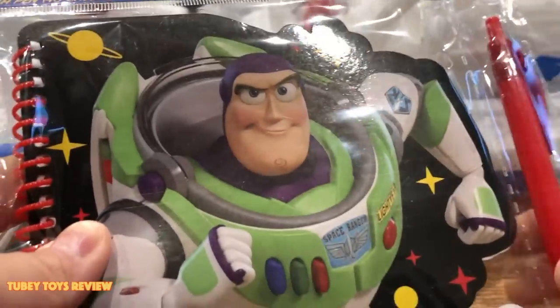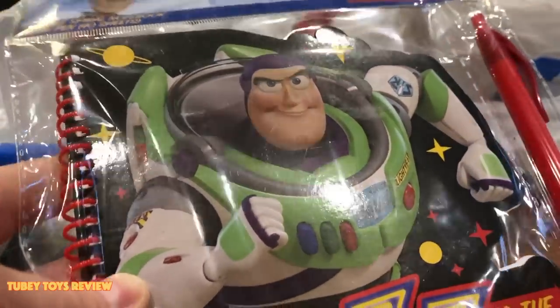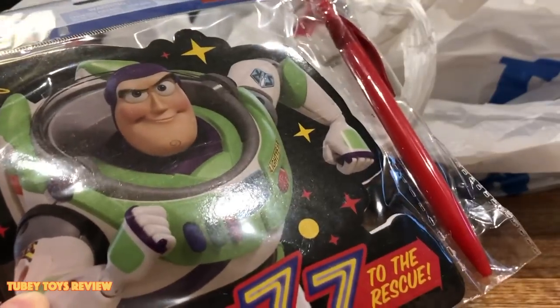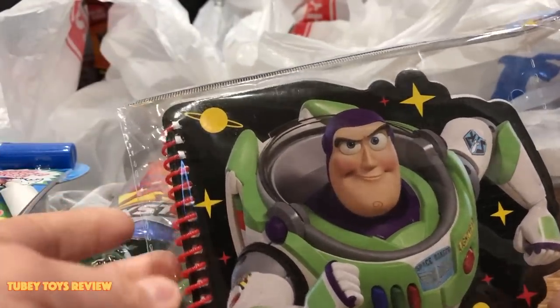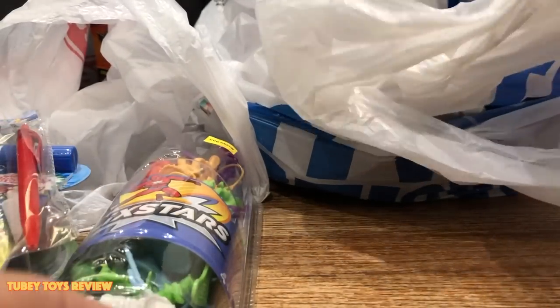I found this on the side by the party section — the card section with the stickers. It's a die-cut spiral notebook, die-cut meaning it's the shape and cut-out of Buzz Lightyear, and it includes a pen. It's by Tri Coastal Design Group. This is what I used to do when I worked in the toy industry — I used to make these kinds of books. I would source them out, so it's my background.